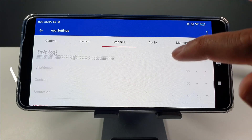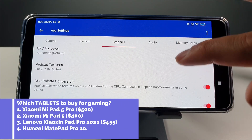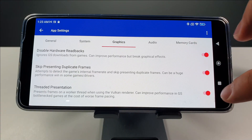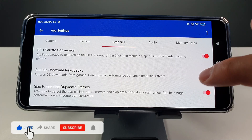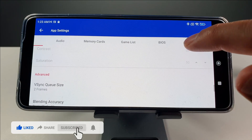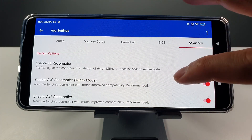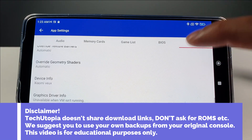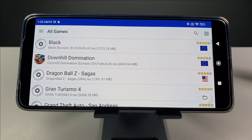Here we go. Okay, we're going to go here. These settings are also very, very important. You could disable the thread presentation if you want, and the hardware readbacks. You can instantly disable or enable these two things. Regarding advanced settings, I didn't touch anything in advanced, so there's no need to show you here. Everything is on the default in advanced settings. That's it. Simple like that.